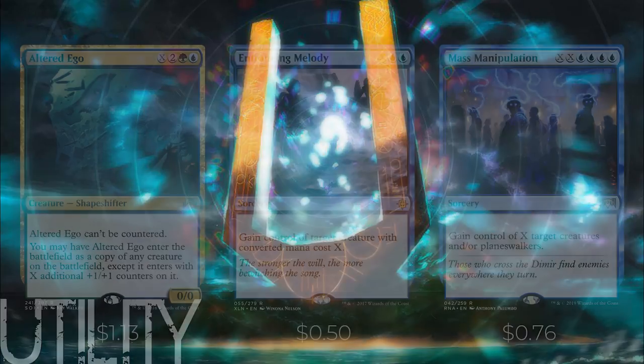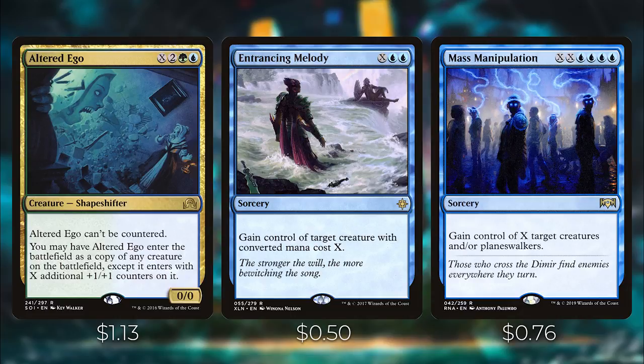First up, we have Altered Ego — it can't be countered, and you may have it enter as a copy of any creature except it has X additional +1/+1 counters on it. Entrancing Melody lets you gain control of target creature with converted mana cost X, and Mass Manipulation lets you gain control of X target creatures and/or planeswalkers. These are great ways of stealing your opponents' creatures, and if your opponents are playing at a higher power level, you can steal some of their more powerful permanents with these cards.